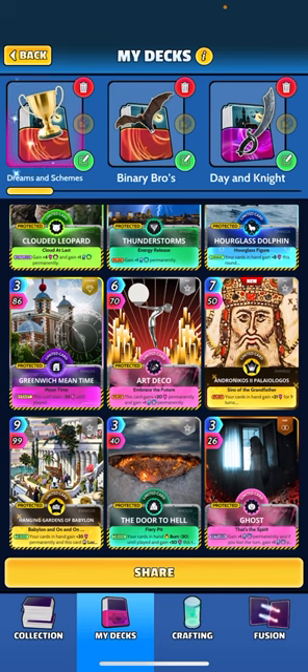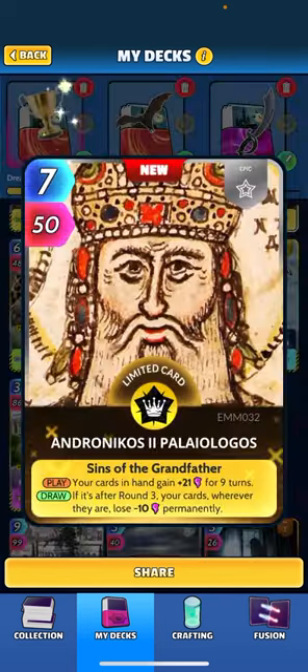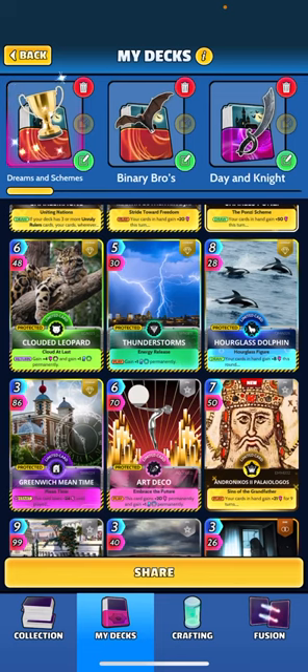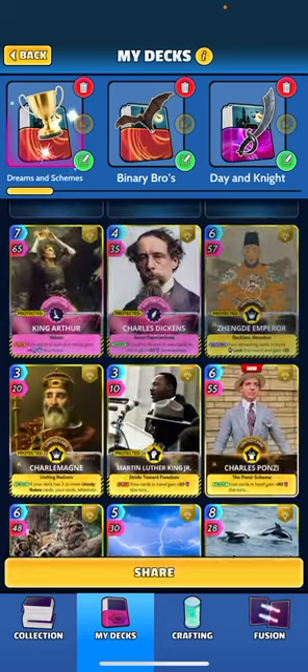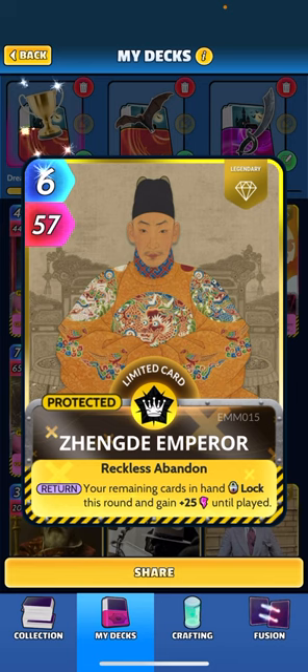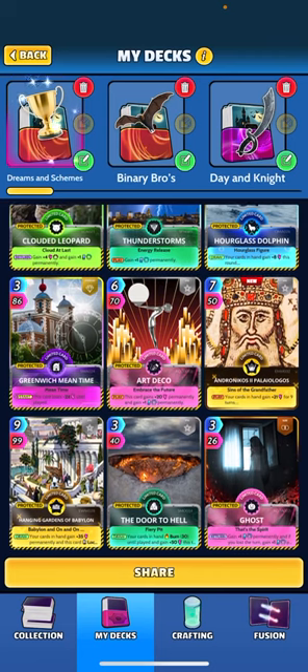So to support that, I've added cards like Hanging Gardens, which also gives everything in your hand plus 35. We've added Emperor Palaiologos — when played, your cards in hand gain plus 21 for 9 turns, but if he's drawn after round 3, your cards wherever they are lose 10 permanently. So there is a downside to that one, so we'll try to get that down early. Because I have a few cards that lock, I tossed in Zhang Di Emperor, which also buffs everything plus 25 and locks your hand, which is now going to allow us to unlock the cards that do get locked, like Hanging Gardens.